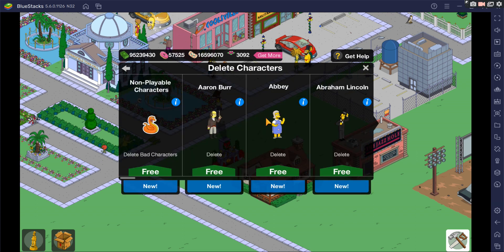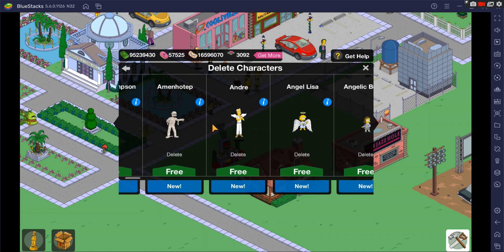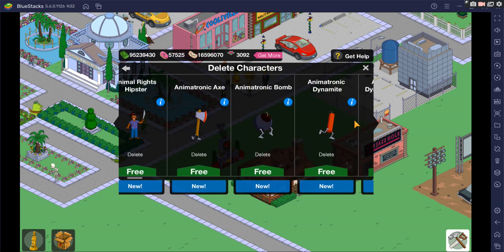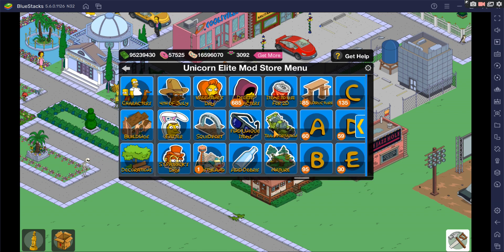Over in Delete Characters, there are over 700 custom buttons we've created. If you need to delete a character, this can do that for you. The good thing is if you have some stuck non-playable characters in your town, you can delete those as well. It's over 700 buttons and takes time, but if you need to delete a character, it's good to have.